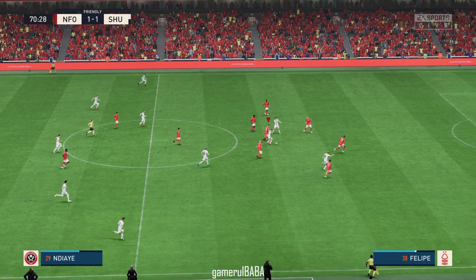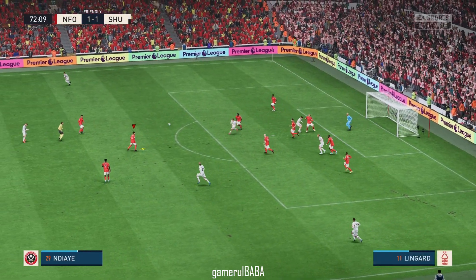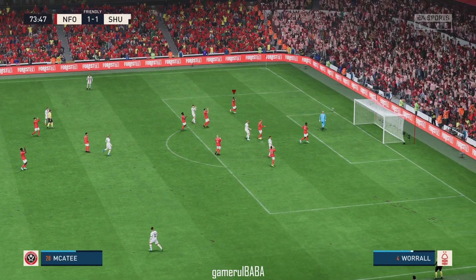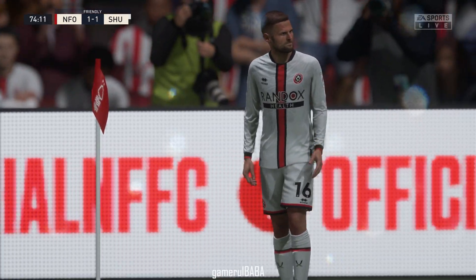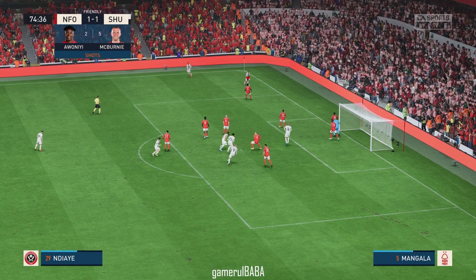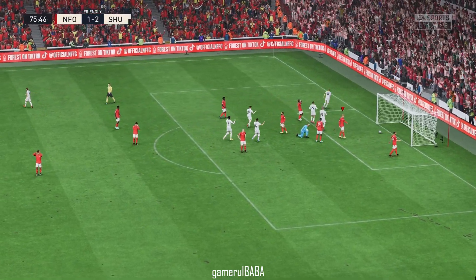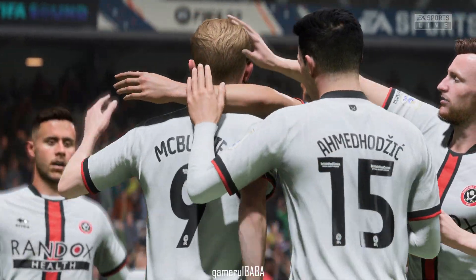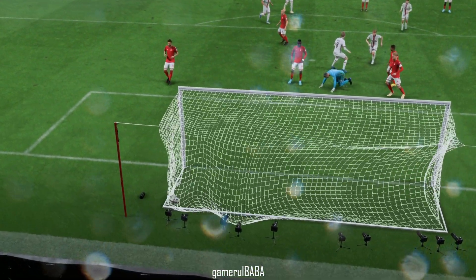The counter looks on here with options available. A good-looking ball, but it came to nothing in the end. Oh surely — a wonderful diving save to deny the opportunity. Keen to take it short. McBurnie — and a goal to re-establish their advantage! Just look at the celebrations. Here it is again — it's really poor defending. They just don't show enough urgency to get tight or make a block, which is why the ball ended up in the back of the net.